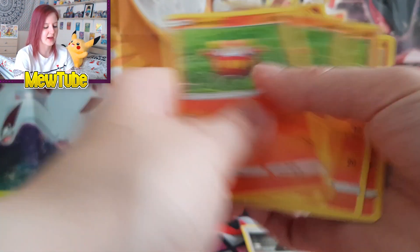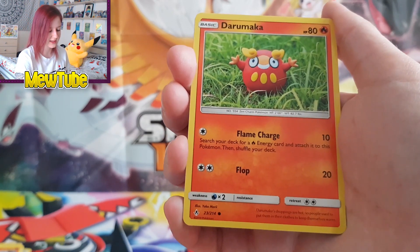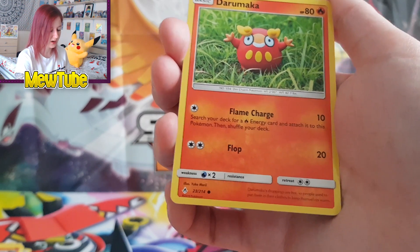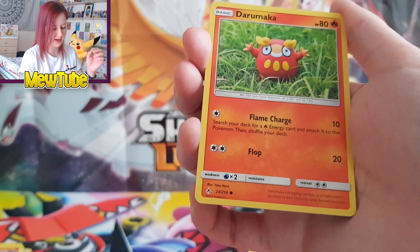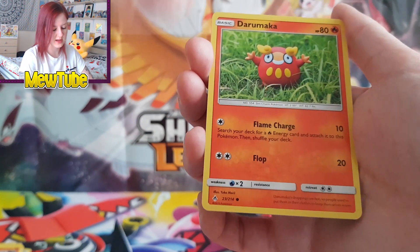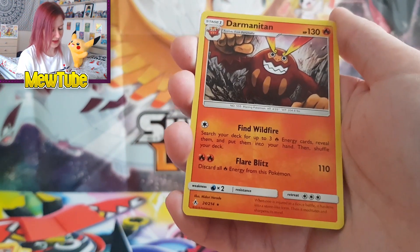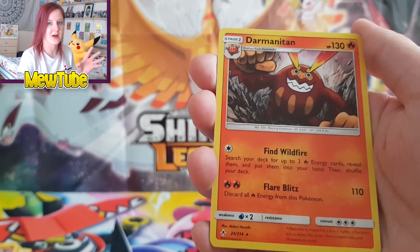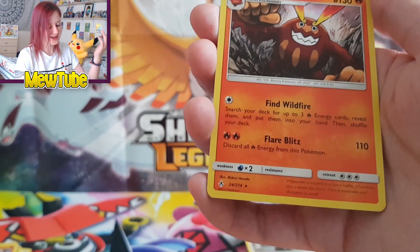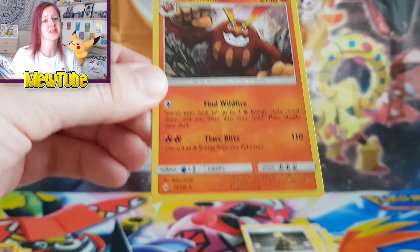Last of the Pokémon — the Darmanitan evolution line. Three Darumaka and two Darmanitan. Darumaka has 80 HP — decent for a basic. Flame Charge for one Colorless does 10 damage and lets you search your deck for a Fire energy and attach it, so you're guaranteeing yourself two energies for next turn. Darmanitan at 130 HP: Find Wildfire for one Colorless lets you search your deck for up to three Fire energy cards and put them in your hand — amazing for fueling the deck. Flare Blitz discards all Fire energy from this Pokémon for 110 damage. So that's now three or four Pokémon that discard Fire energy — a lot of energy management needed.